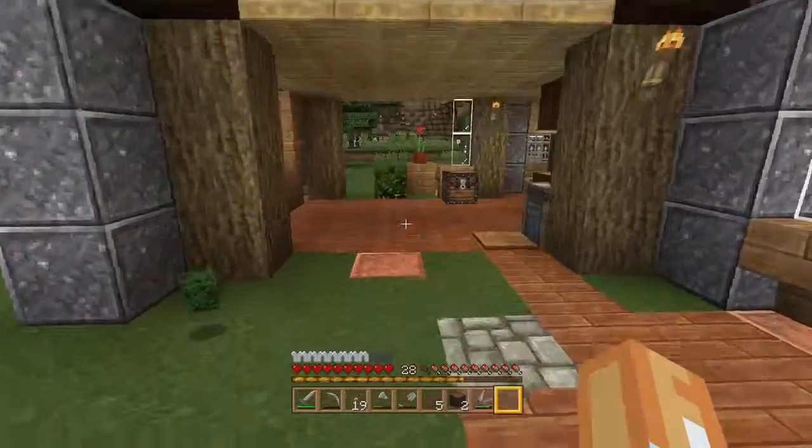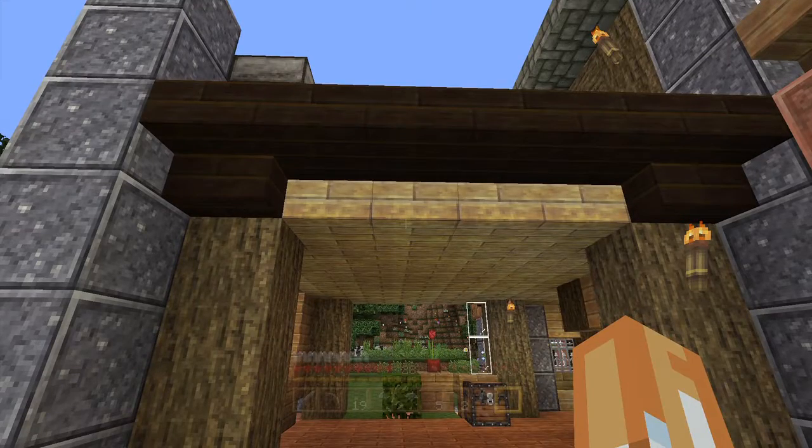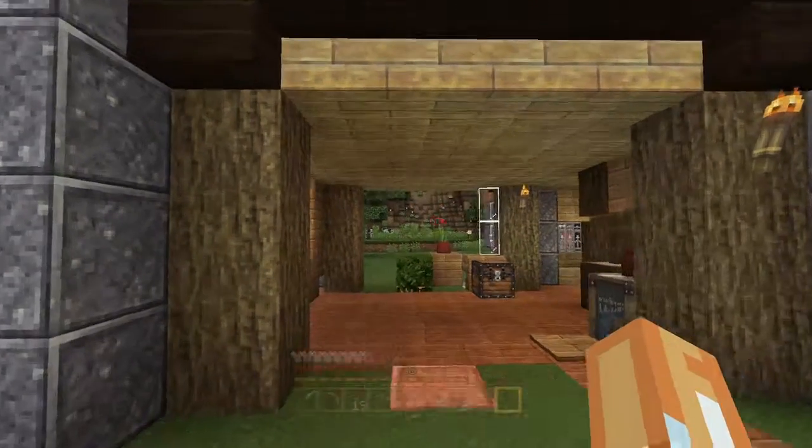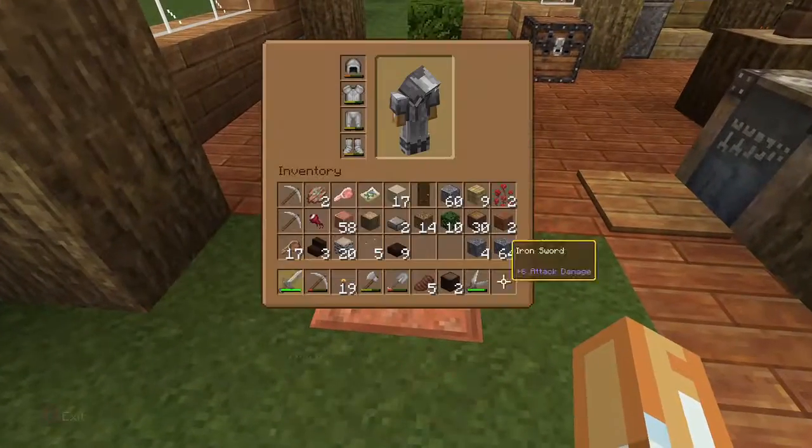Okay, wait — if I have this centered, I don't want to have two doors. I always have two-door entrances that are two wide, and I don't want that. So we'll put it on the side then — I don't want it centered.